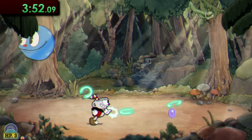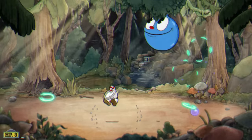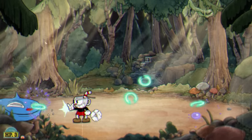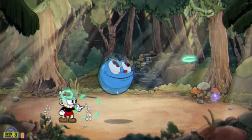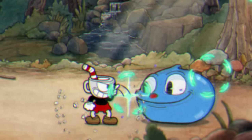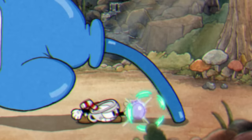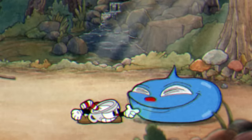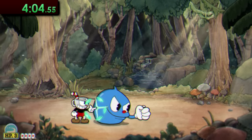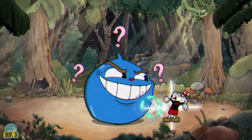The blue blob himself, Goopy, is up next, and this is another fight that's a breeze. You can't just shoot in the same direction for most of the fight like the last one, but just jump around and try to hit Goopy as often as you can when he's jumping. He'll also stop to do his punch attack, but if you're close enough, you can just drop down to dodge it while still doing lots of damage. You can deal even more damage while he transforms to his final phase, and by that point he should be pretty close to done.